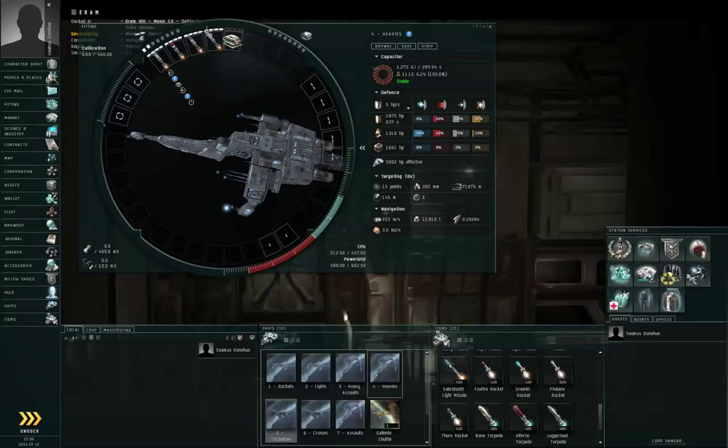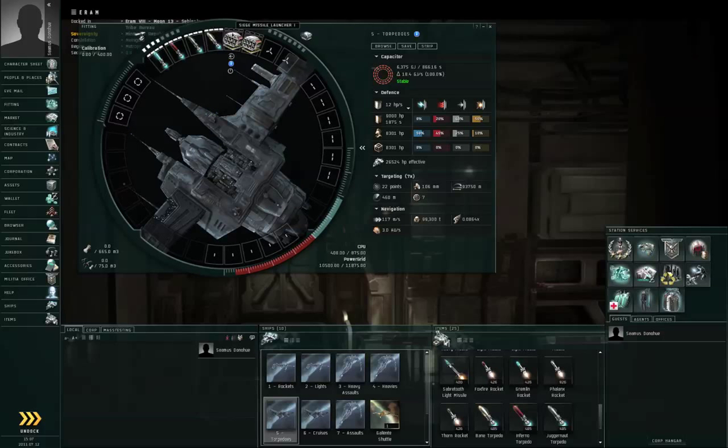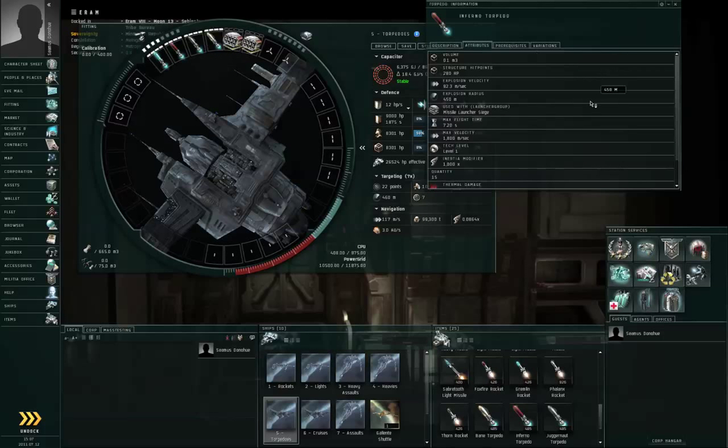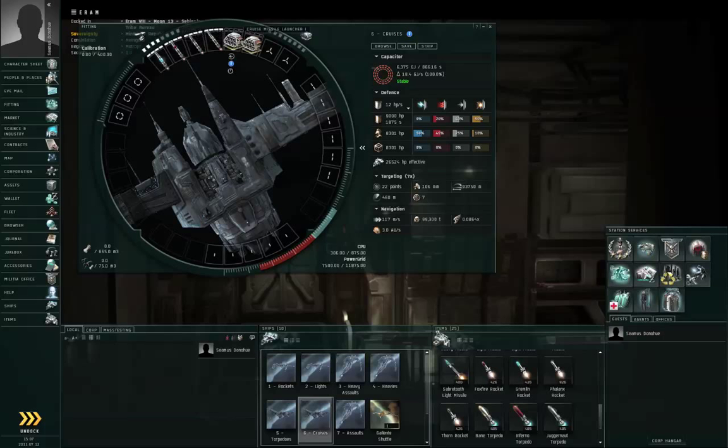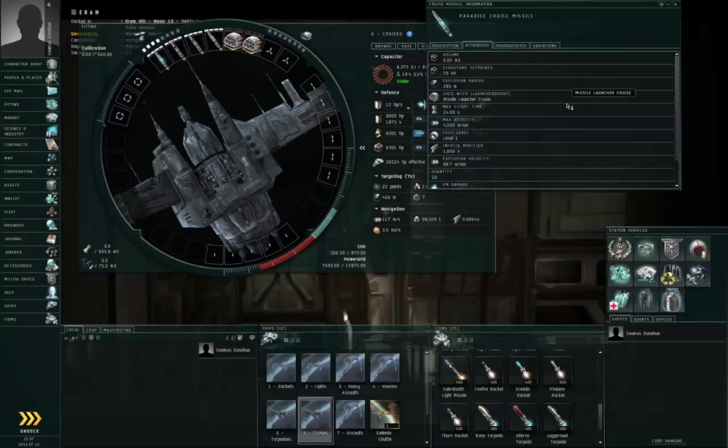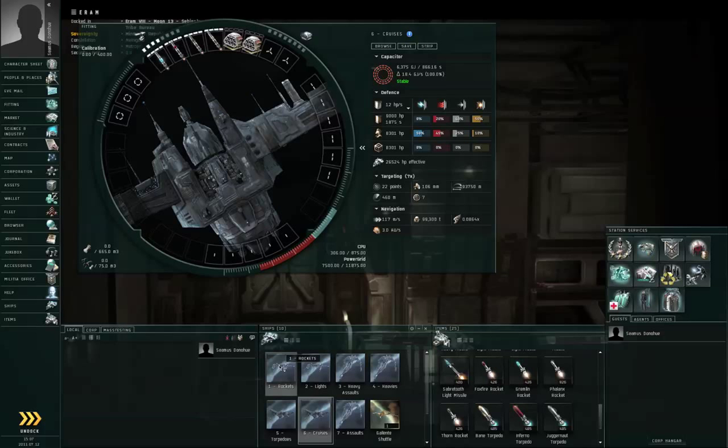The next example is torpedoes, which go into siege missile launchers — these are the short-range battleship-sized missiles. The next example is cruise missiles, which go in cruise missile launchers — these are the long-range battleship-sized missiles. So to summarize: rockets are frigate short range; light missiles and standard missile launchers are frigate long range; heavy assault missiles are cruiser short range; heavy missiles are cruiser long range; torpedoes are battleship short range; cruise missiles are battleship long range. Frigate, cruiser, battleship — short and long range for each.